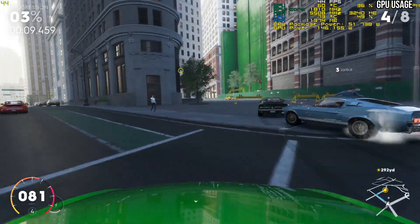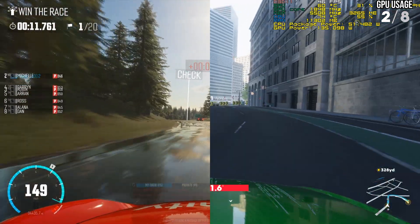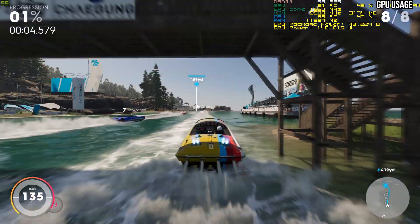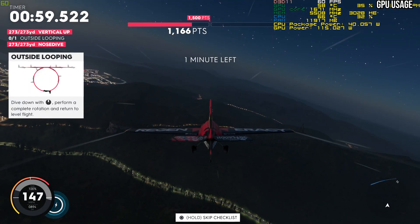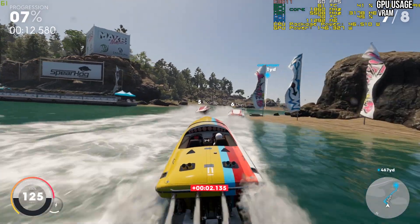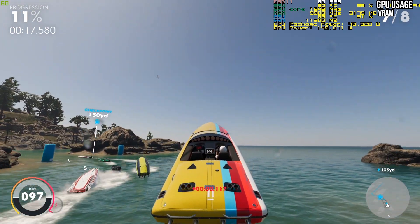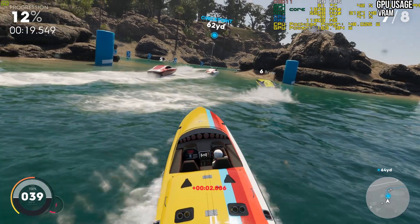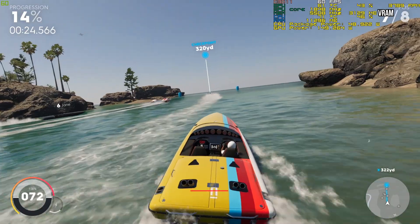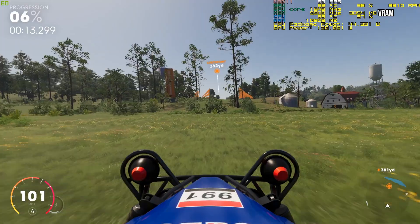Of course, performance goes hand in hand with visuals, so let's discuss that briefly. The Crew 2 is a lot more colourful and vibrant than the first game. The lighting system steals the show, and is at its best on open water. The game also looks fantastic from up in the air. I had no trouble with draw distances — I can't say I ever noticed a single pop-in. Water effects are satisfactory, though not as detailed as Assassin's Creed Origins. The textures are on par or better than the first game. VRAM usage is well optimised, hovering around 3GB at all times and never once exceeding 3300MB.